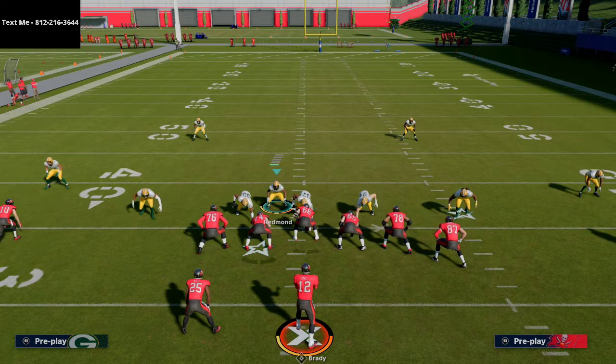I want to show you the same play one more time and show you why it's happening. If you want the full Y Trips offense, I have a free sample of the New England ebook in my text message membership — completely free to sign up. I give you free full offenses and defenses every single week. Text me at 812-216-3644. The ebook in the description is over 300 pages, covers over 36 formations, and over 10 hours of video material.